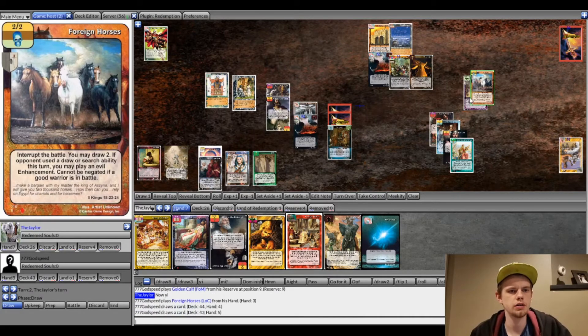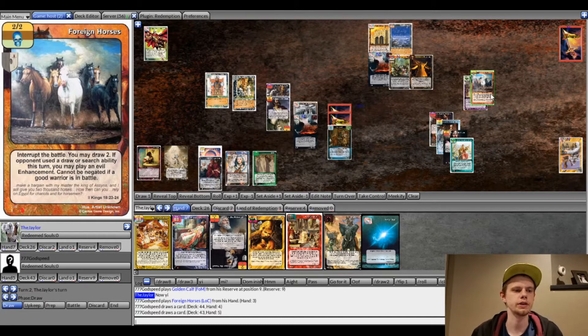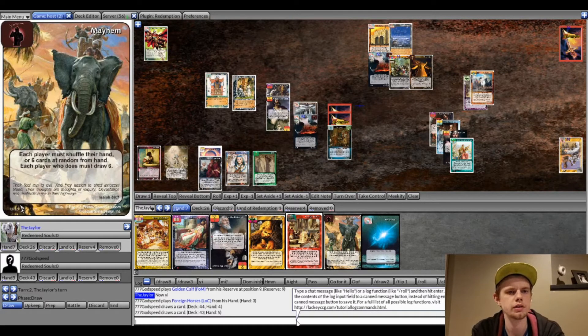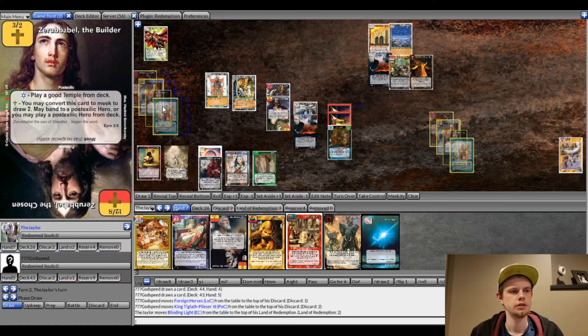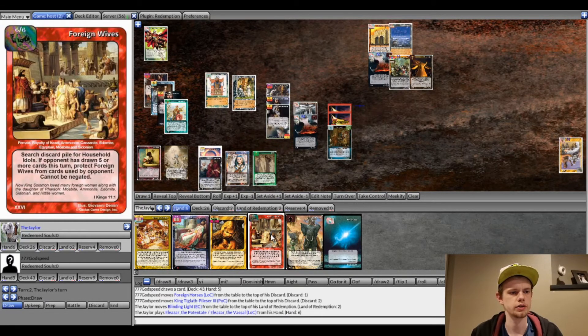Foreign Horses — it interrupts a battle, draws two, has a search ability, and lets him play an evil enhancement that cannot be negated if there are warriors in battle. There is one — Shebna. That interrupts Zechariah's negate, basically making it an ongoing prevent so the next enhancement he plays will go through it. But that's why we kept Unsuccessful around. He might just be drawing hoping to get something to play. He didn't draw into anything, so we did rescue the Soul Token. And now I think we just empty our hand and get the Mayhem block with Foreign Wives on the next turn.